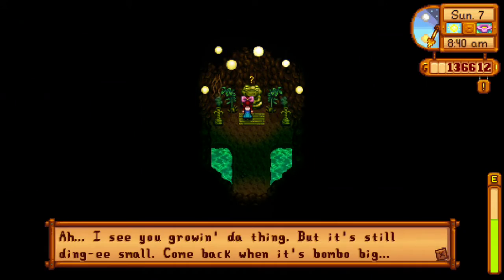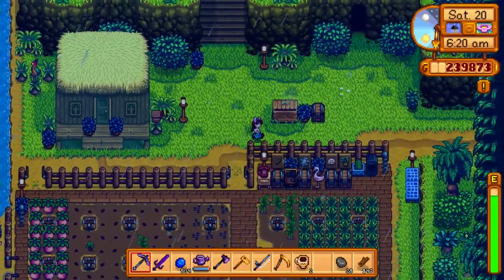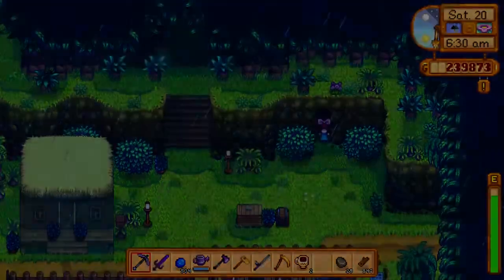The first item we need to plant is melon. You only need to plant one, but you need to let it fully grow — do not harvest it — and then go back and talk to him once more.